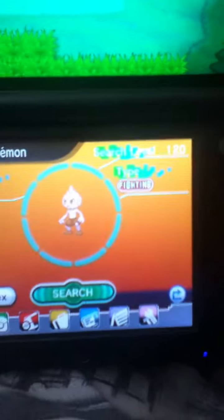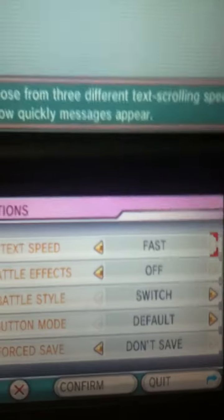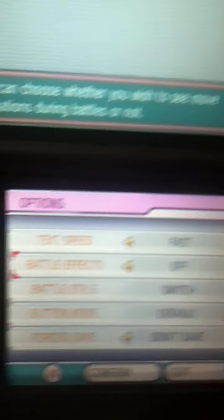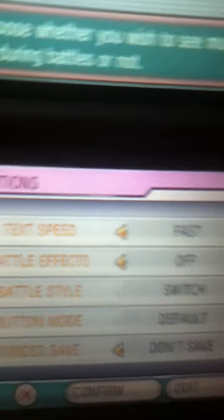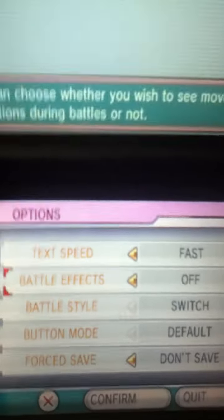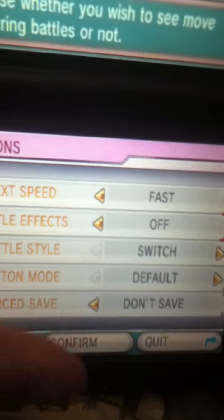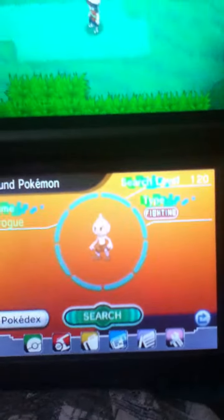Then another thing: you can go to the options, and there is the battle effects — you can choose to turn them off. I would recommend turning them off so you don't have to sit through the animation, which will take too long. You can turn that off and it'll make it fast, generally sneak up fast.